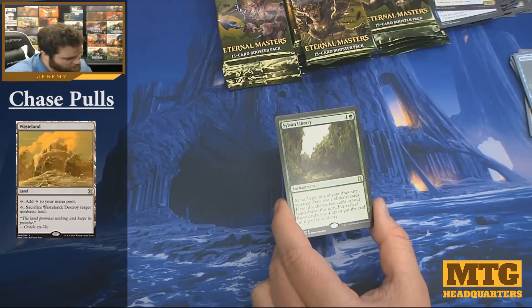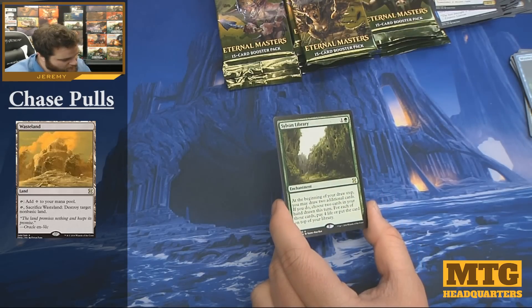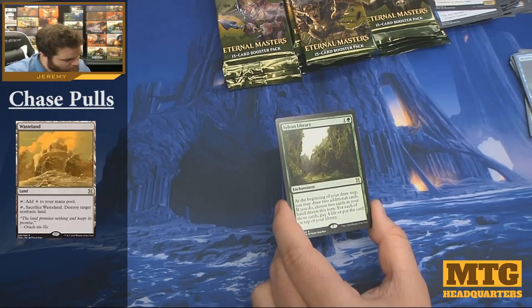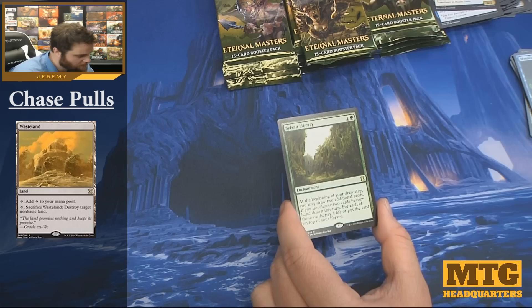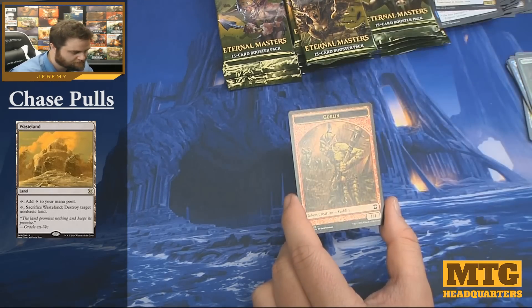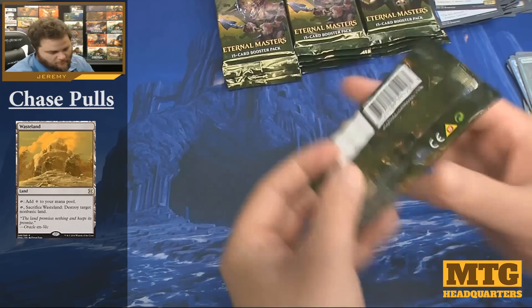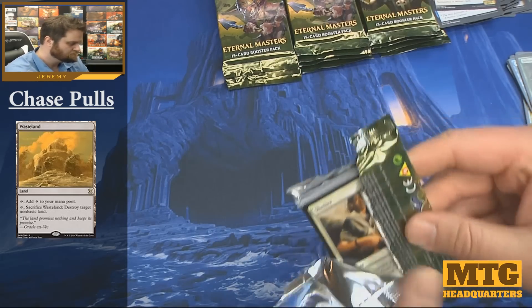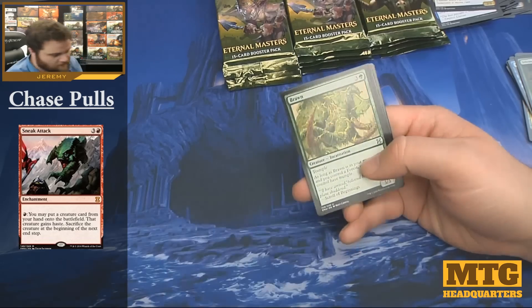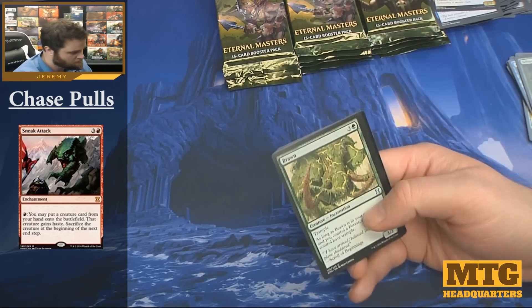Two mana, beginning of your draw step you may draw two additional cards. If you do, choose two cards in your hand drawn this turn — for each of those cards pay four life or put the card on top of your library. Foil wins card. Nice hit on Sylvan Library.